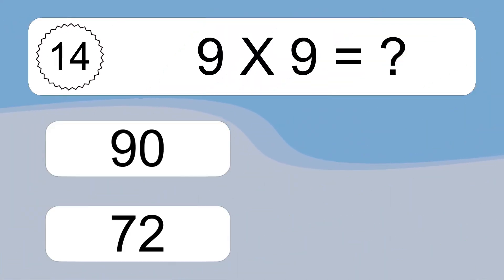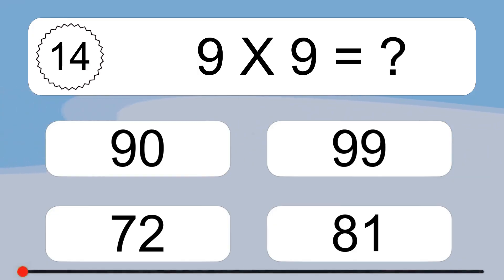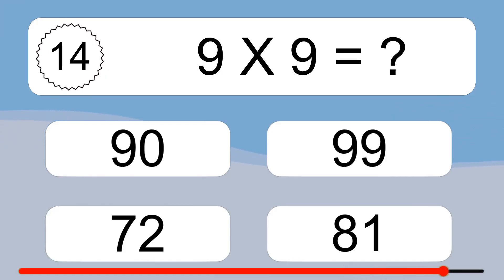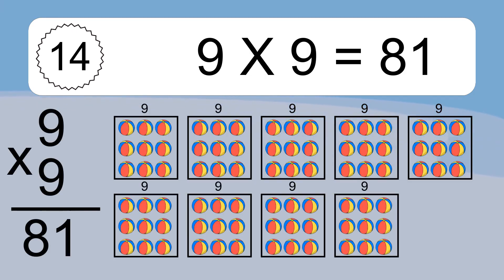9 times 9 equals what? We have 9 boxes, and each box has 9 colorful balls inside. If you count all the balls in all the boxes together, you will have 9 times 9 balls. This equals 81 balls.